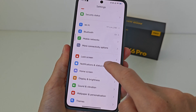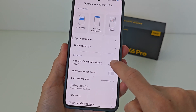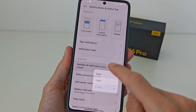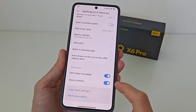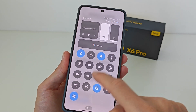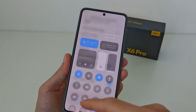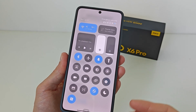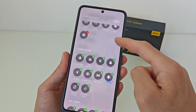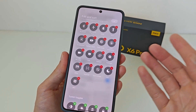Under Notifications and Status Bar, you can control the number of notification icons shown: one icon, three icons, a variant, or none — with a default setting. Device Controls can be activated under Control Center or Home. The Control Center can be optimized and edited — you can add or remove system tools and toggles.